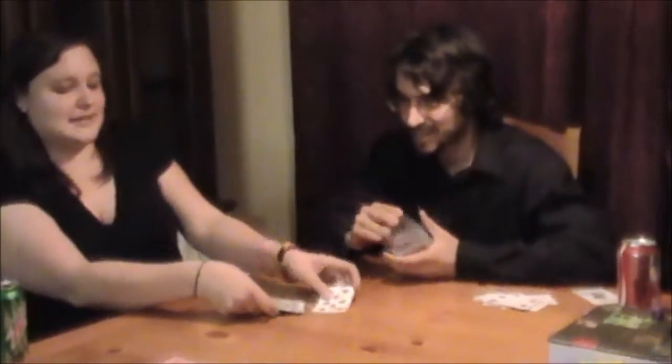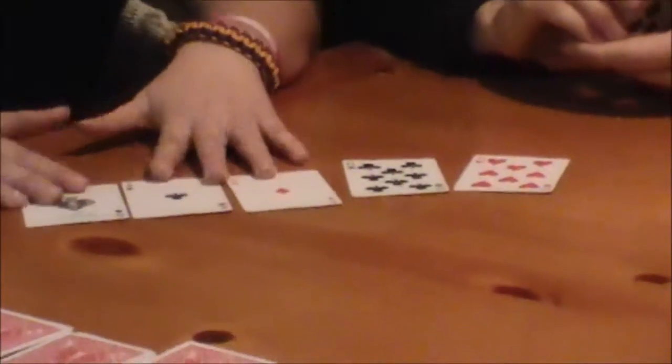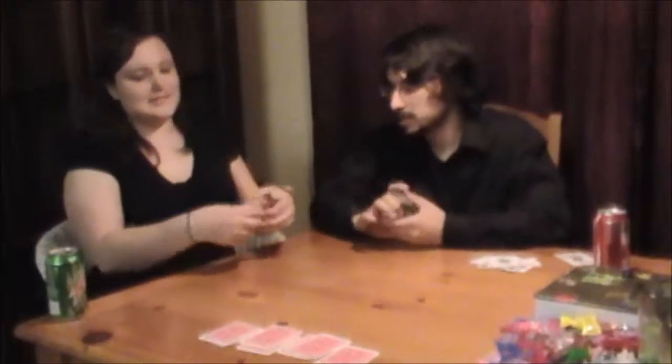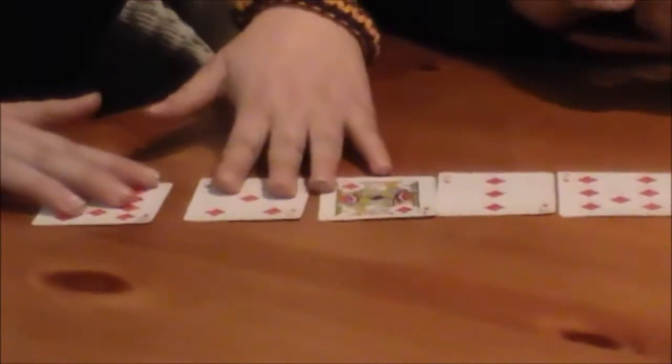The next highest hand is called a full house. In a full house, you have 3 of one card and 2 of another. If you have the higher 3 of a kind, you win, and the same with the 2 of a kind. The next highest hand after that is just a flush — all cards of the same suit. It does not matter the order or anything, just as long as they all have the same suit.